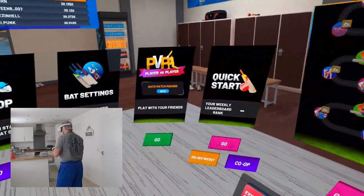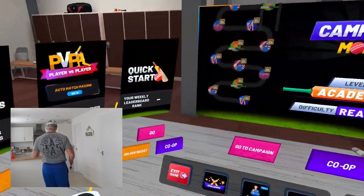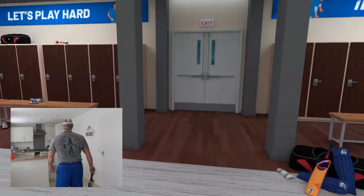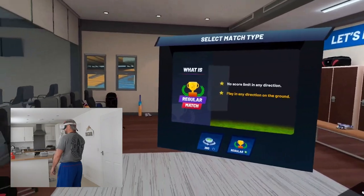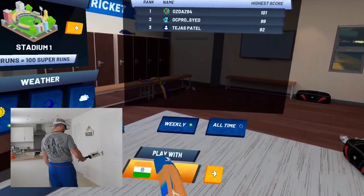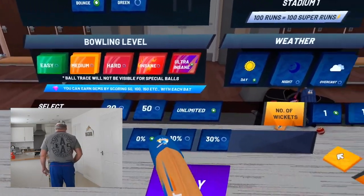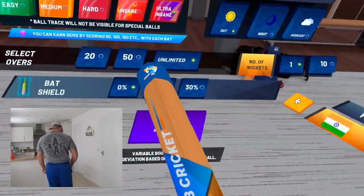Okay, here we are inside IB Cricket. I'm hoping this time I'm actually recording in widescreen — something I've been dying to do for a while, so hopefully this video will be a little bit different. We need to go to golden wickets, playing on the bouncy wicket. I'm not going to play on the green wicket — that's just impossible. We're going to play against India today. The weekly top score is 101 — we've got a century maker. Let's beat that. Ultra insane bowling, unlimited overs, just the one wicket, no bat shield. Here we go.